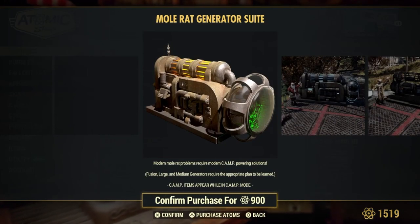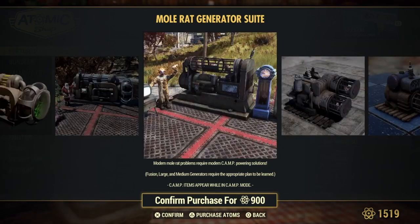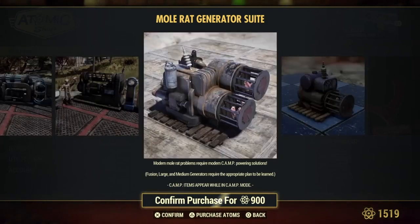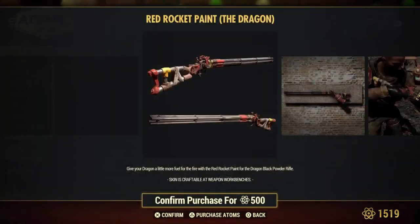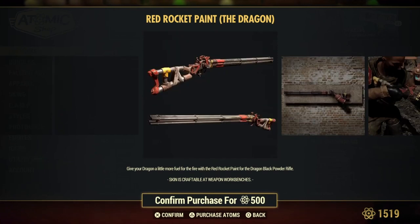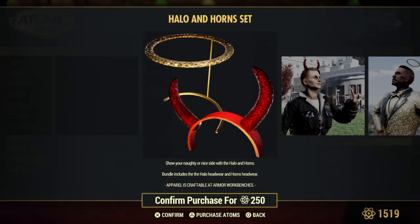We've finally gotten the mole rat generator, which I've wanted for so long. I didn't know it would include the dinky generator — it's so fantastic and cute. For 900 atoms we get the small, medium, large, and nuclear generator. There's also a skin for the dragon called the Red Rocket paint — it's a nice scheme but not for me.